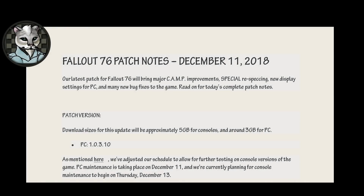Fallout 76 patch notes for December 18th, 2018. I am Checkers Prefect, and let's get started. Our latest patch for Fallout 76 will bring major camp improvements, special respecking, new display settings for PC, and many new bug fixes to the game. Read on for today's complete patch notes.